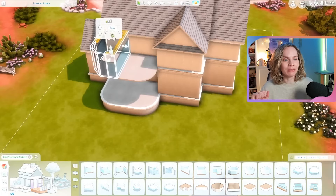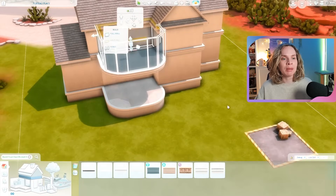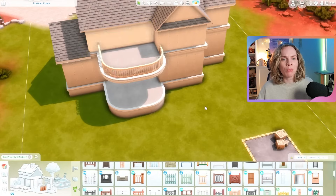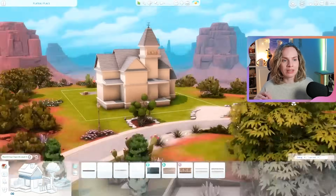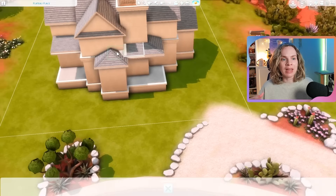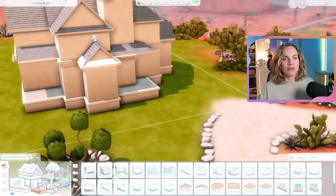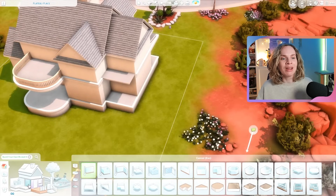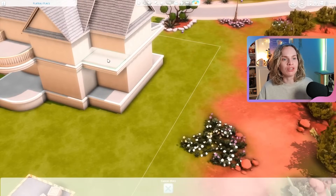It was actually nice that for this one, even though it is for my actual gameplay, I didn't have to keep an eye on the budget. What I'll probably do in my gameplay is when I have the Sims move into this house, I'll evict them from their current home without selling their furniture, so they'll just move out with their current household funds and then purchase this house — that will spend a lot of money.